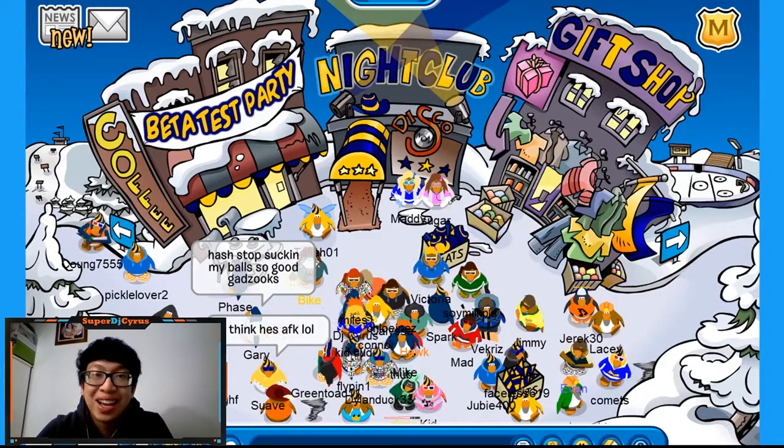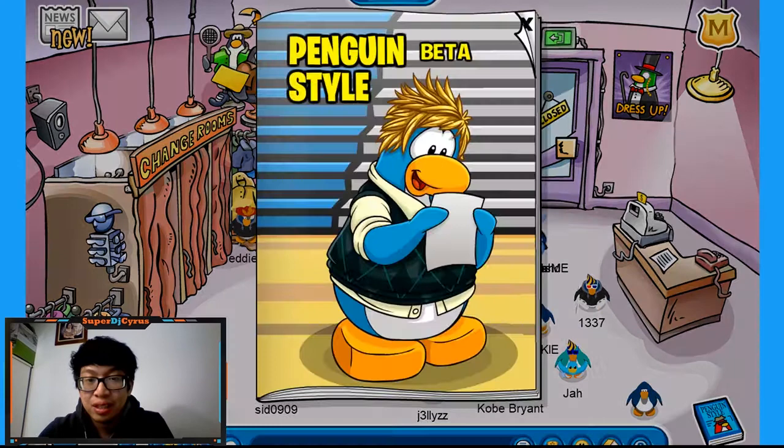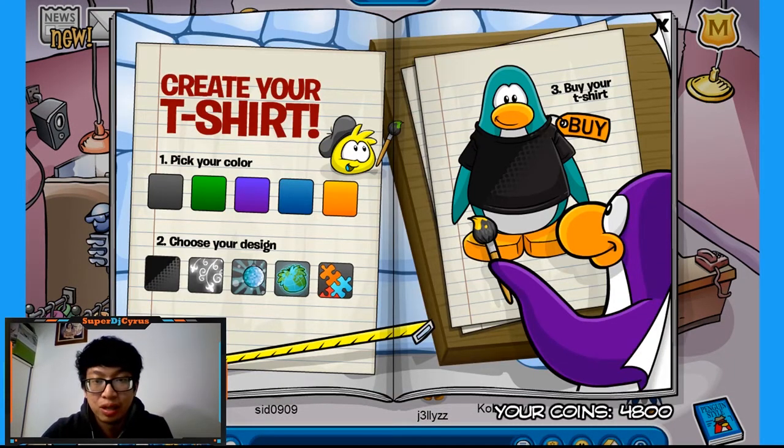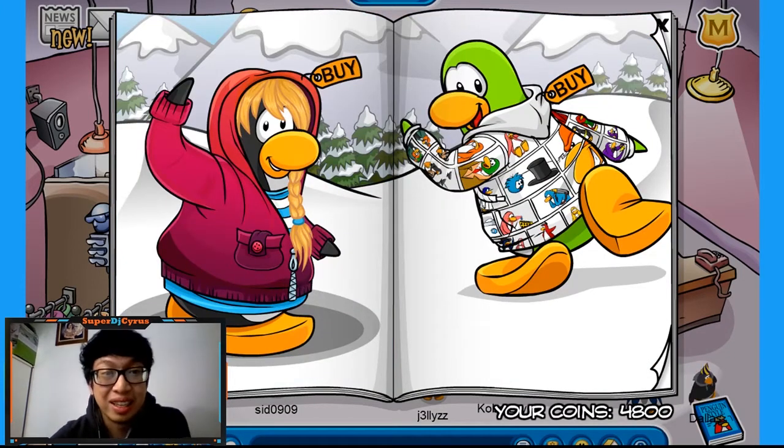Now let's go to the gift shop. If you guys have any questions, put them down in the comments and I'll try to answer them for you. So in the gift shop right now, you'll have your typical color, your sweater or shirt customization, your hoodies. And there are still secrets in the catalog.